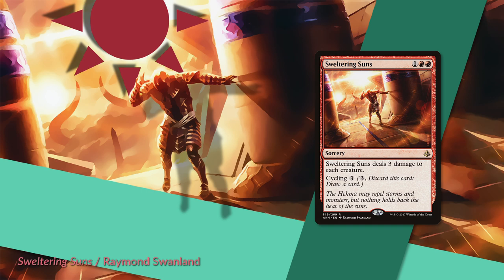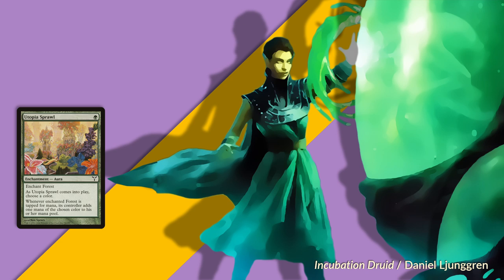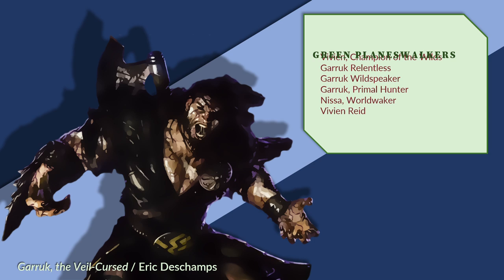Creature-based ramp is well supported in green — all of the elves are present, as are most of the two-mana creatures. Notice that land enchantments are not present at all, nor are any of the two-mana ramp sorceries. The absence of such cards makes green ramp less reliable than it might otherwise be. Green does have plenty of cheaty effects such as Rofellos and Gaia's Cradle for big mana, plus usual suspects such as Natural Order and Oath of Druids. I appreciate the density of planeswalkers here, which are the midrange threats that green should be running in preference to Oracle of Mul Daya, Master of the Wild Hunt, Acidic Slime, and so on.